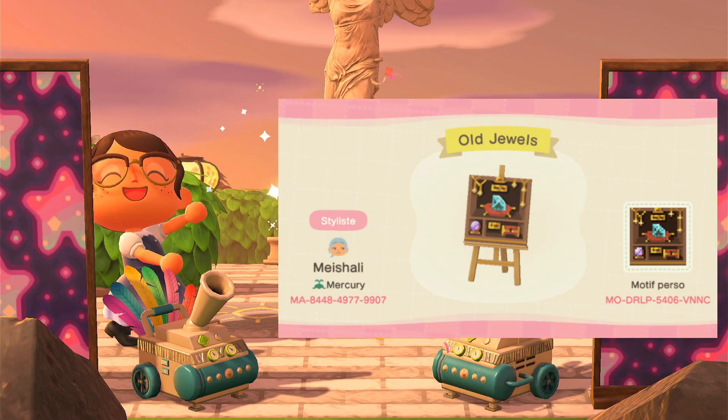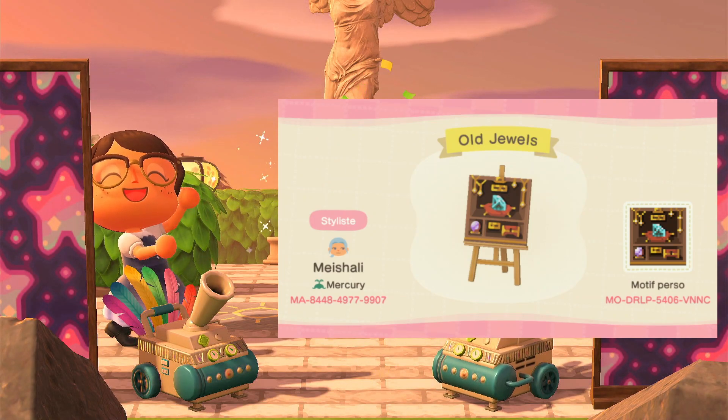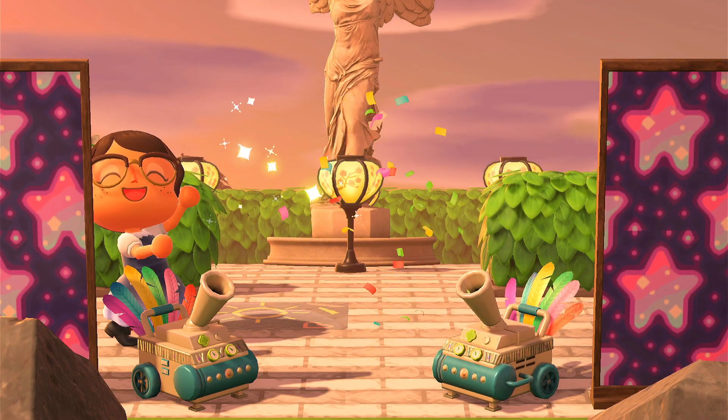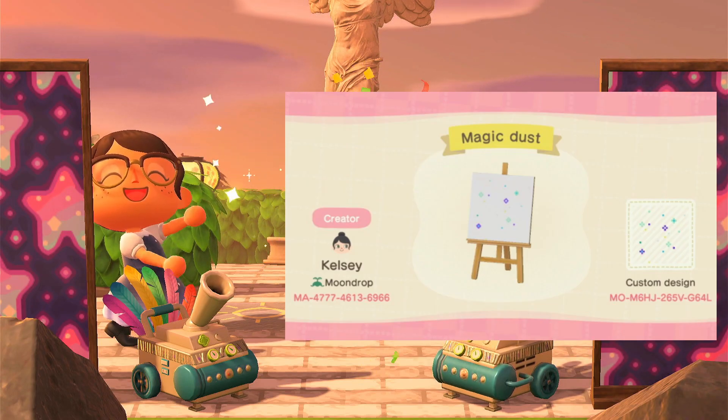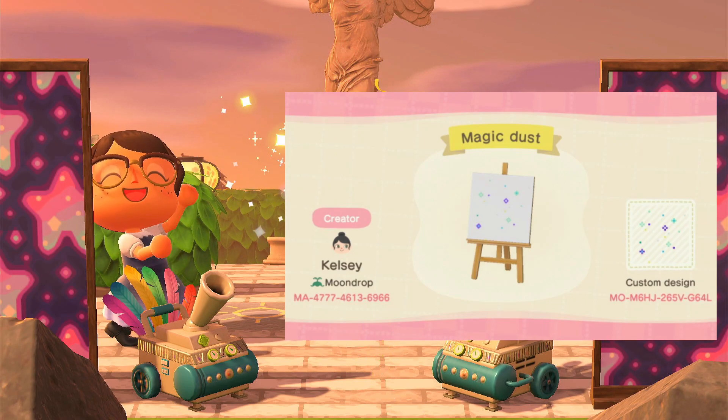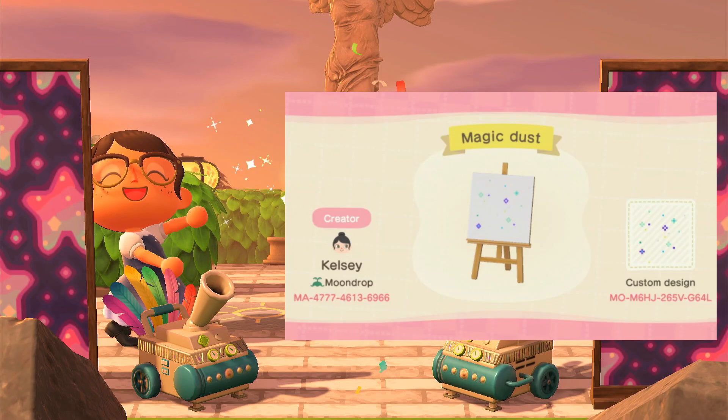And now we have old jewels, which I thought could be like witches' magical jewels — powerful, magical jewels. And then we have magic dust, which is so cute because I thought you could sprinkle it around your island, just put it here and there.